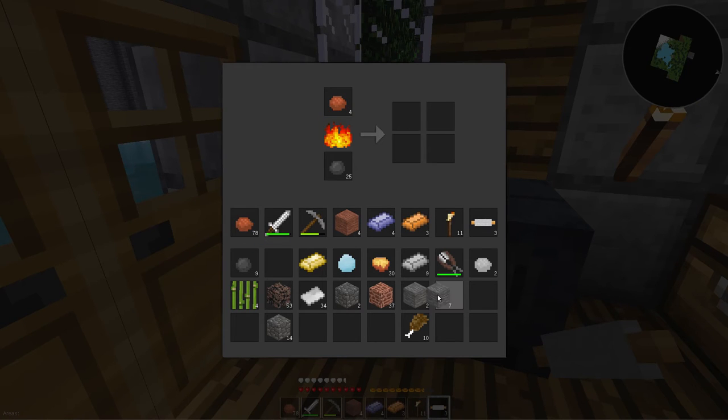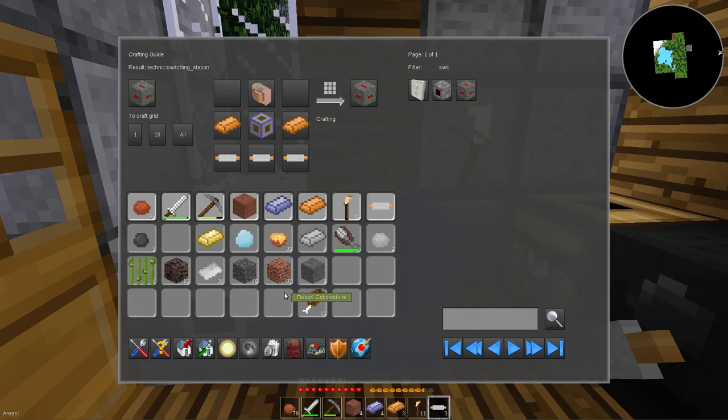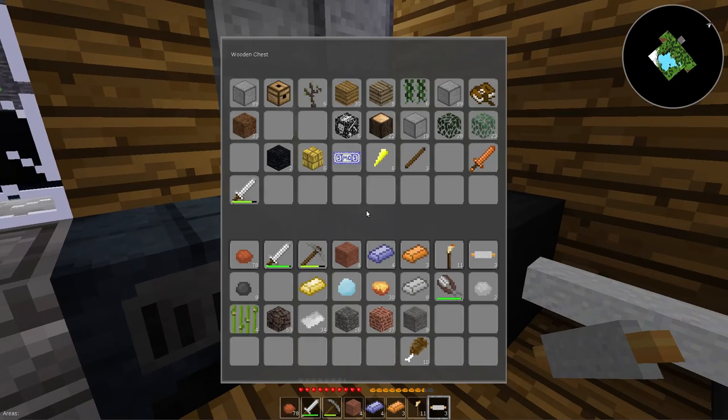I need four more of those. Let's get stacked together. I need saplings to make glue – did I throw saplings in here?